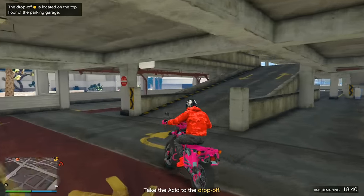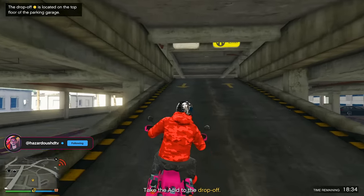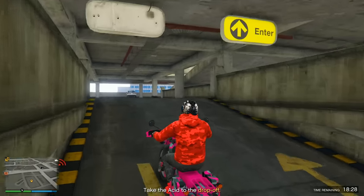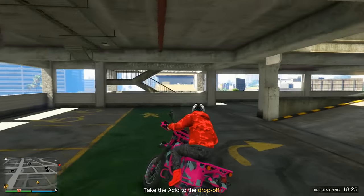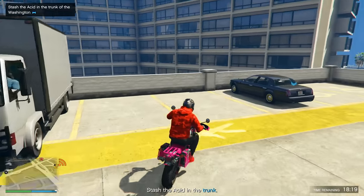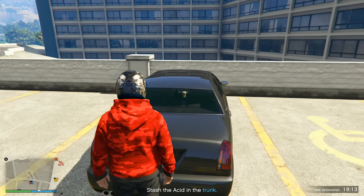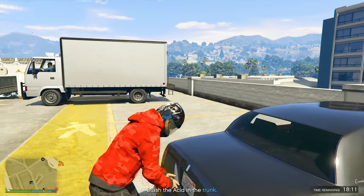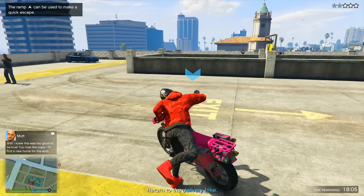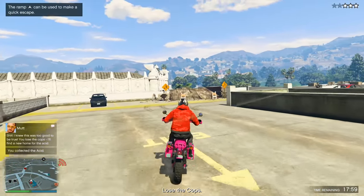We got to go into this parking garage and head to the top. This seems like a very simple delivery mission. I usually get the one with 10 or five deliveries with a bunch of different drop-offs up north. I've got to stash the acid in the trunk of the Washington — okay, I have done this variation. It's going to be a sting, so I'm about to get caught by a bunch of police and need to get out of here.